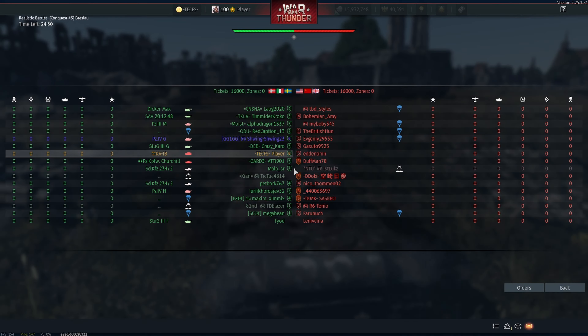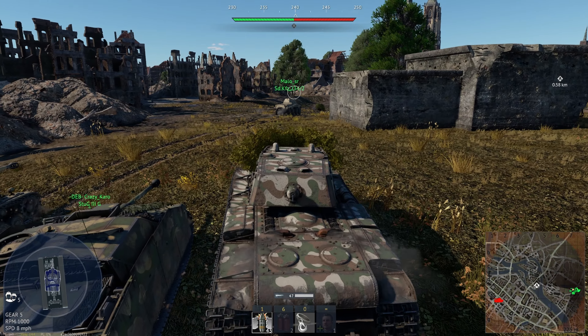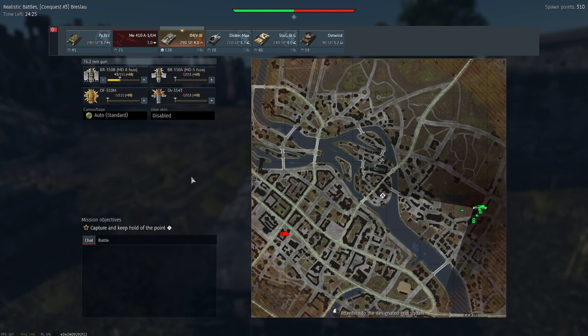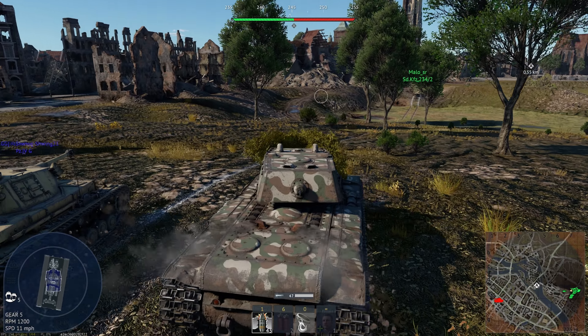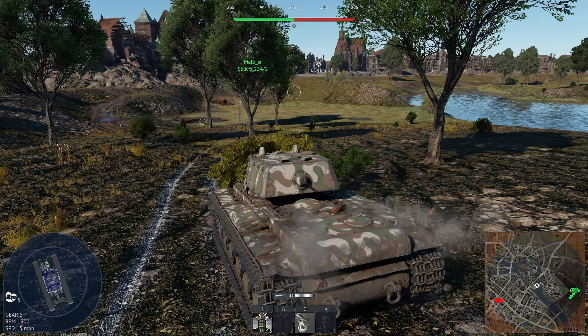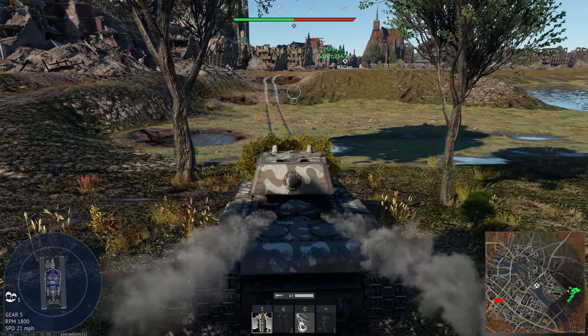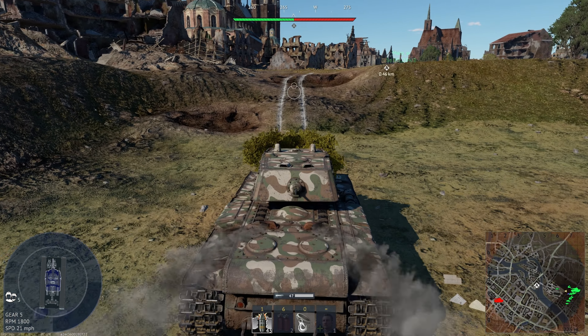This is where the KV-1B shines — this is basically a down tier. We should see a lot of things that don't really have enough armor to even stop this round, which only has about 88mm at 10 meters. It's not the best round in the world, but the armor and knowing weak spots of all these tanks makes this round usable and this tank really good.